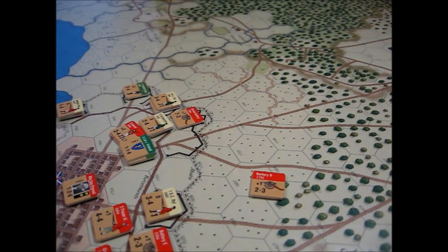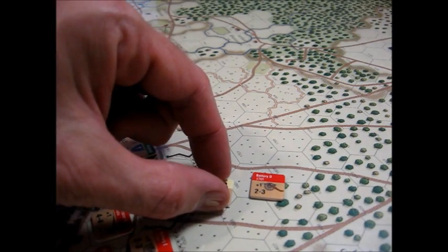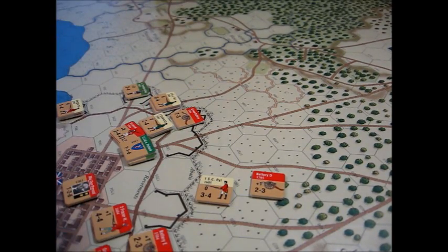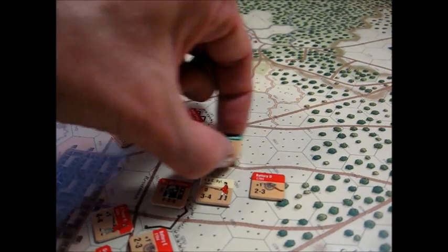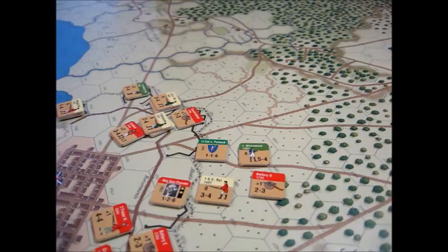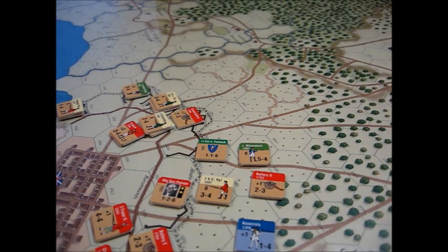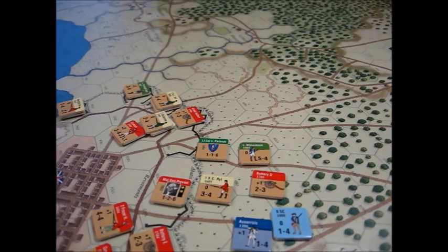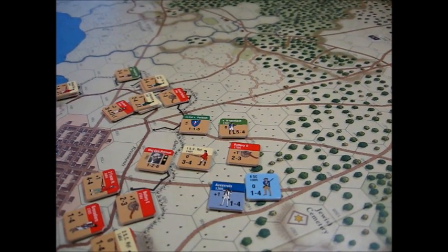The counters are the standard ones we've grown to love and appreciate in this series. You've got the artillery units, the provincial units with the little yellow band, your leader units, the green units which are your Prussians, the French units in dark blue, and the Patriot units in light blue. Quality-wise, the series has always kept the quality up, and Savannah is no different.